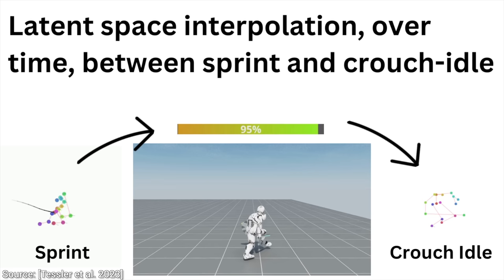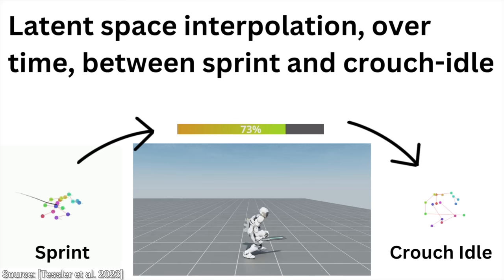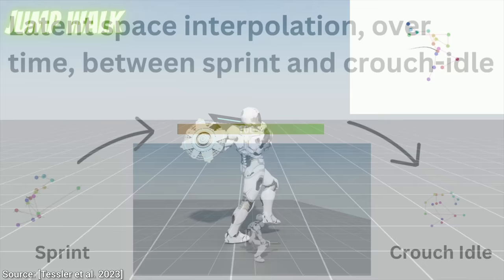For instance, it can interpolate between two movement types. This means that it works like a gymnast who has perfected a difficult routine — it can't jump straight from one move to another. It needs to transition smoothly to maintain balance and perform the routine successfully. Thus, it first starts running, and then look! It gradually dreams up a smooth transition from sprinting to crouching. That is a really nice and believable transition. Love it!